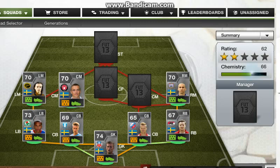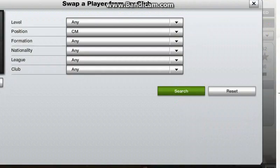In centre midfield we have Andersen — doesn't sound very Swedish, but he has 81 pace, 71 passing, and 73 dribbling. I got him in there because he is a pacey player in centre mid who gets forward and gets back, so he helps you out a lot.